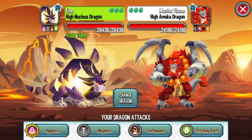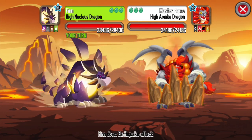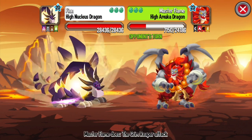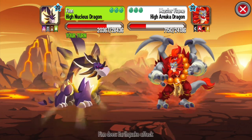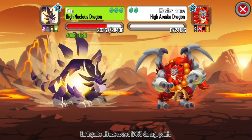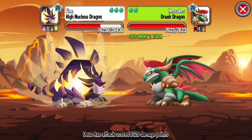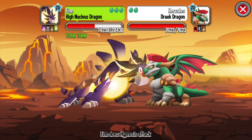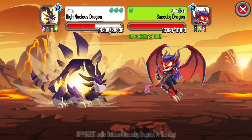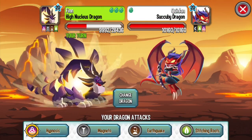I'm Uka Dragon, level 23. We use Terra skill for critical damage on the Dark Elements. Drake Dragon — we use Terra skill for critical damage.